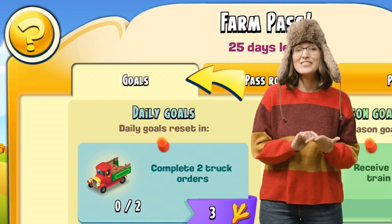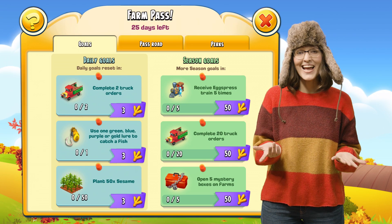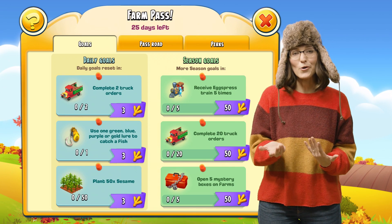You unlock Farm Pass Rewards by completing Pass Goals. These are things you do on your farm, like planting, harvesting, fishing, feeding animals, etc. And they give Pass Points.